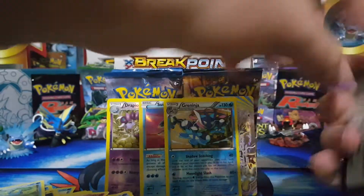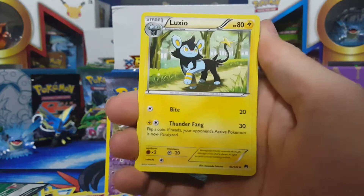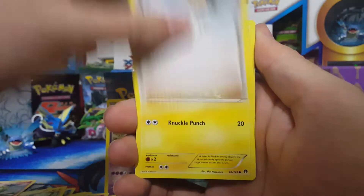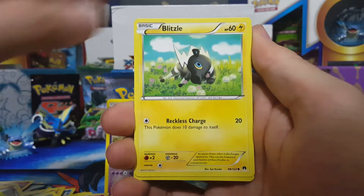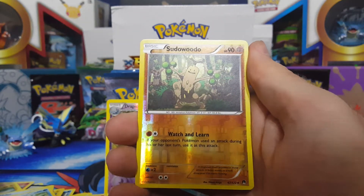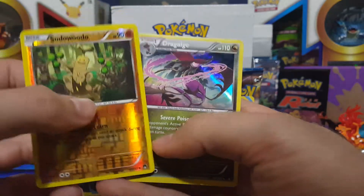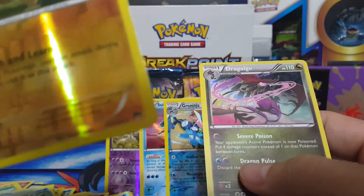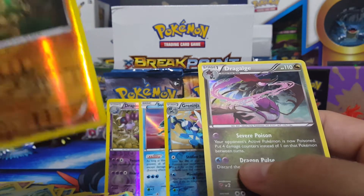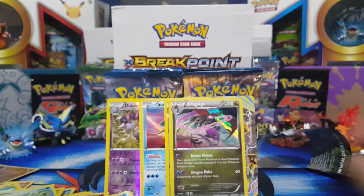Opening up pack number five of this battle — we've been getting consistent points each pack. Luxio, Arcanine, Misty's Determination, Electabuzz, Furfrou seed, Blitzle, Shellder, Psyduck, Swalot — I've never been able to pronounce his name — yep, that's one point. And then Dragonite-A, holo — that's two points. So we got two points. I'll take it — points every pack.